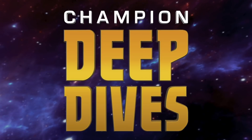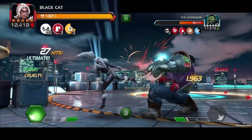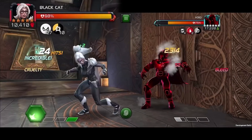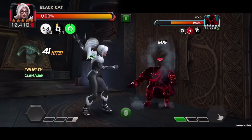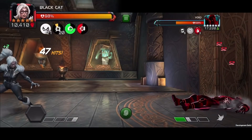Now let's check out her special attacks. On Special 1 activation, if Black Cat does not have the Calling Card, she purifies up to three debuffs. If no debuffs were purified this way, she'll grant herself a Cleanse passive for 13 seconds. The Cleanse will consume itself to instantly purify the next debuff applied to Black Cat.